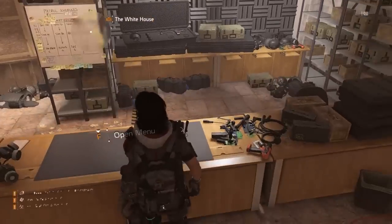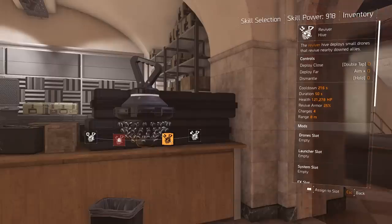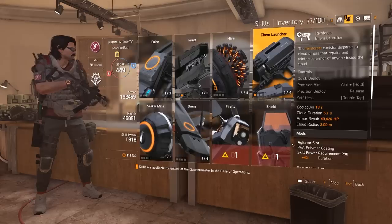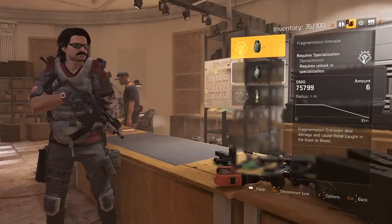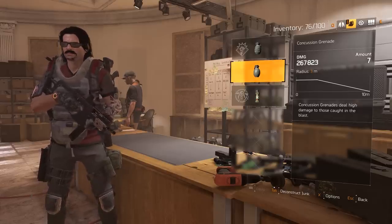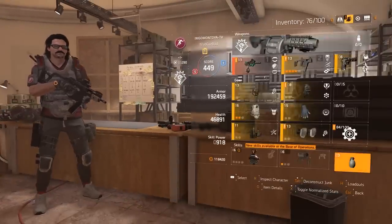For PvE solo, I always run the Hive Reviver — if you go down it will self-revive you as long as enemies don't kill you first. I also run the Chem Launcher heal. Don't use the Fragmentation Grenade — mine was selected again by mistake. It only does 75,000 damage while my Concussion Grenade does 267,000 damage. The fragmentation grenade really sucks — sure it causes bleed, but get it out of here.